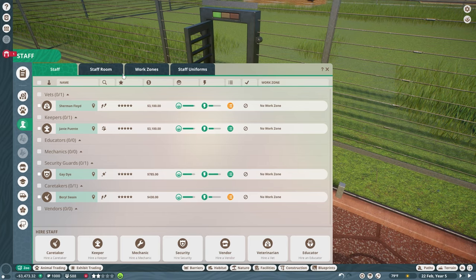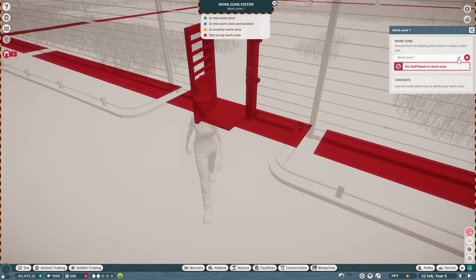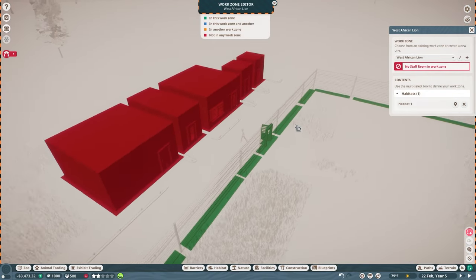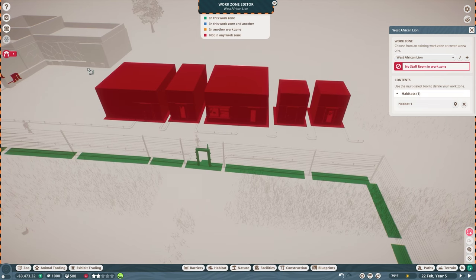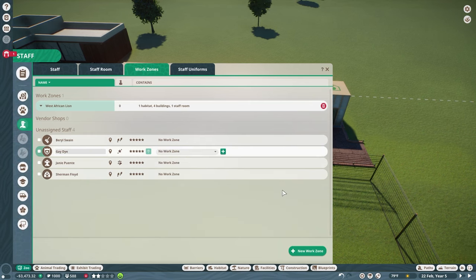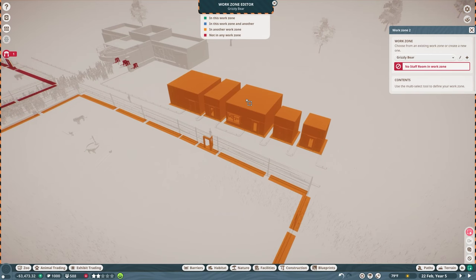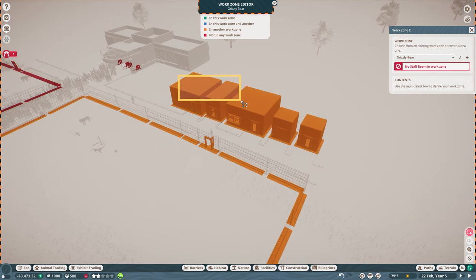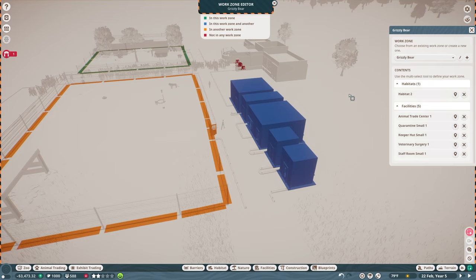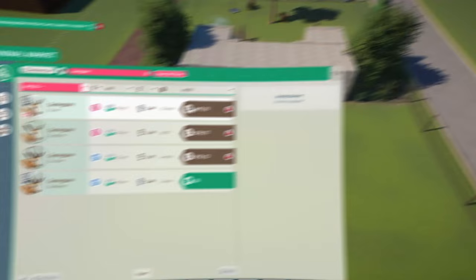Number six: put them to work. Work zones are essential to keeping your zoo running like a well-oiled machine. The last thing you want is to have your keepers running all the way across the zoo to get food for an animal and then have to go all the way back. The keeper won't be able to complete as many tasks before taking a break, and your poor animals will suffer. Instead, you should create dedicated work zones for different areas of your zoo with easy access to essential buildings. Be mindful of how many habitats you have in a work zone, as you don't want to overload one keeper. Using work zones makes your staff so much more efficient.